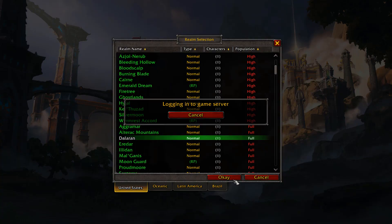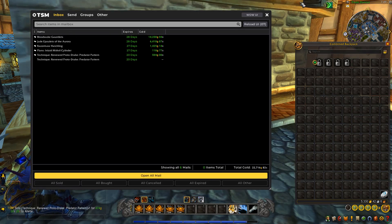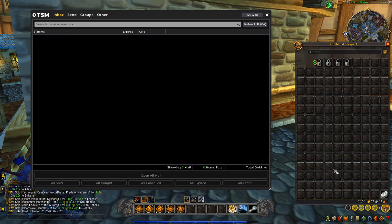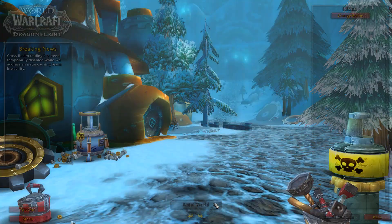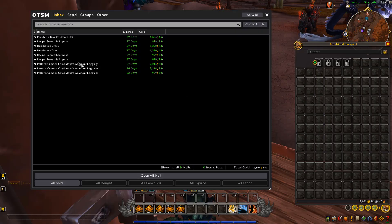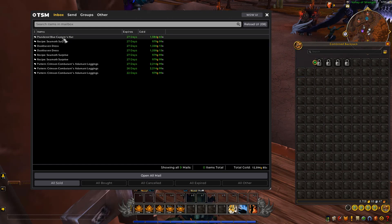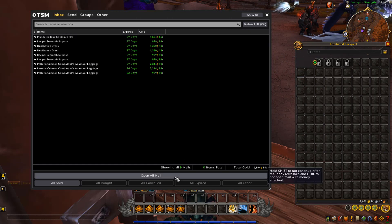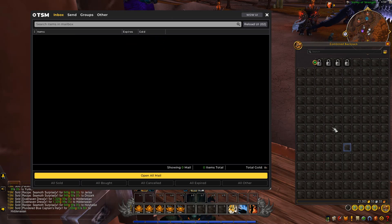Next up is Dalaran, where we've had 23k in sales. One bigger item mainly: the Blood Weight Gauntlets for 14k, bringing liquid gold up to 28k. Next is Illidan with 12k in sales — mainly plans and patterns plus one Island Expedition transmog piece. Collecting that brings liquid gold on Illidan to 21k.